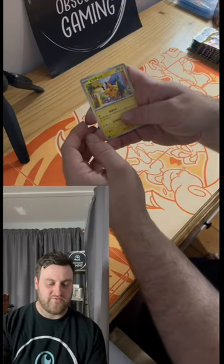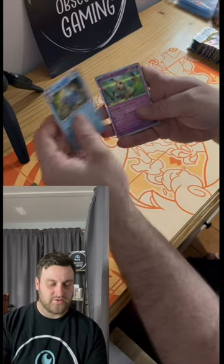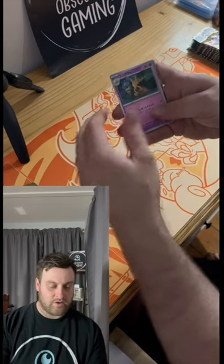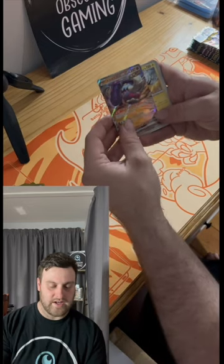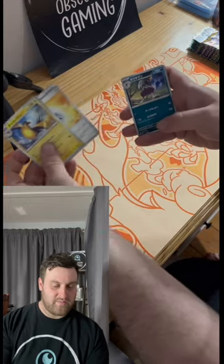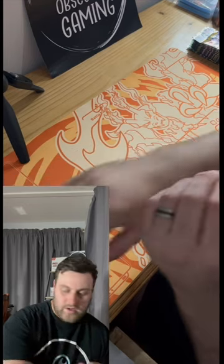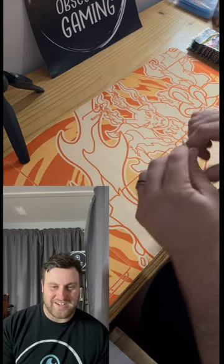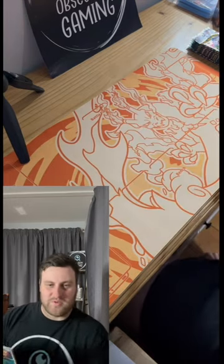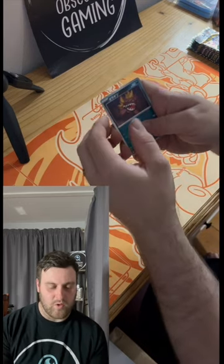Okay, so we've got ten more packs here — let's smash through these. I don't want to have to keep coming back to try and get this Charizard, but I absolutely want this Charizard. First pack, start off with a Pikachu — very nice Pikachu, but you're not the shiny Pikachu which we would very much enjoy. We've got a Holo Mimikyu, another Holo, a Reverse Holo Kadabra. And then hello — Iron Hands, we've already got you buddy. Nothing too crazy in that pack.